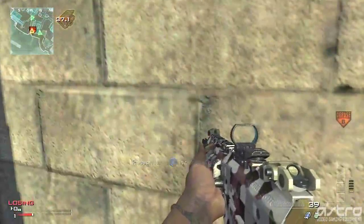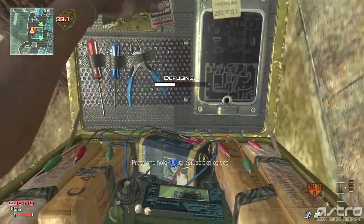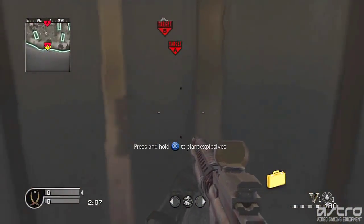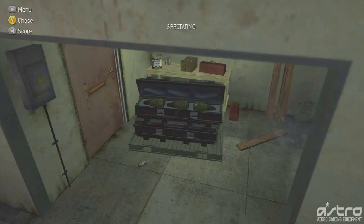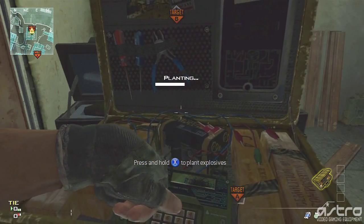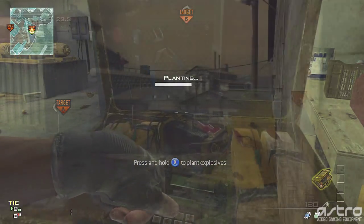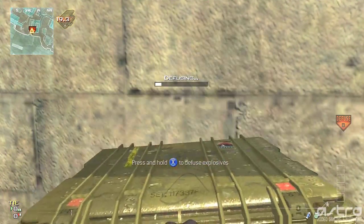The trick is you can actually defuse it from the outside of the building sometimes. This kind of reminds me of back in COD 4, that bomb plant on Bog that was in the crate over on the side of the map — cool little flashback. So this works, but it only works if the bomb is planted on the side closest to the wall. If they plant it on the long side away from the wall, it's not going to work. But if the enemy plants it on that short side, you can defuse it from the outside, and it's going to be super useful.